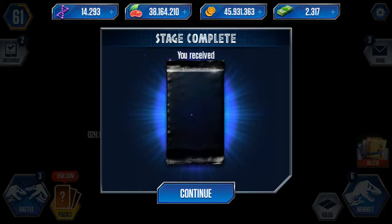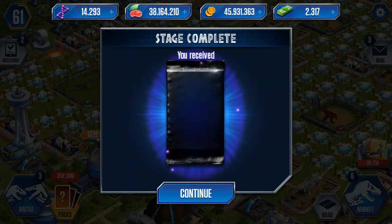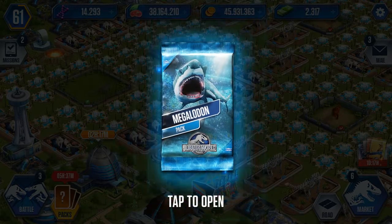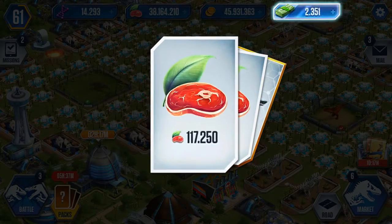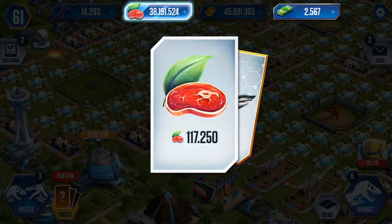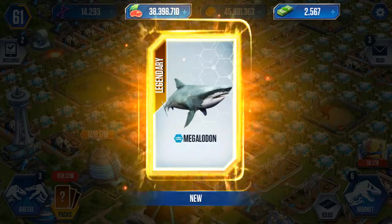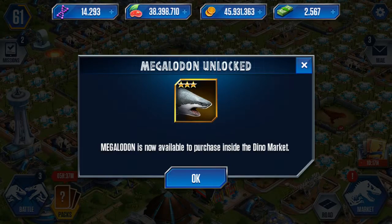Alright — we got our Megalodon! Come on, let me see it. Yeah! Let's take a screenshot of that. Got our Megalodon. I like bucks. I like bucks. I like food. Yeah, I am happy — chubby chubby happy! Megalodon is available for purchase. Yes! That sounds beautiful.